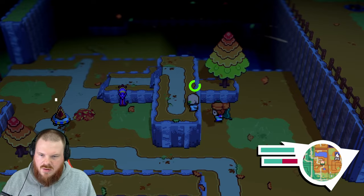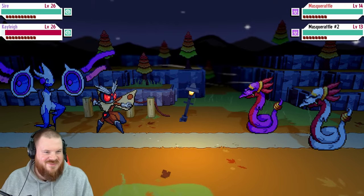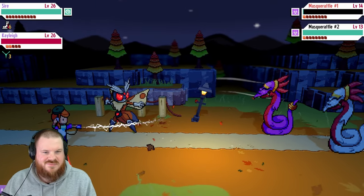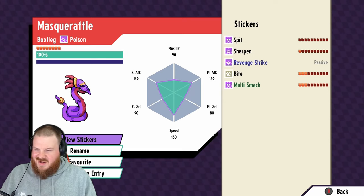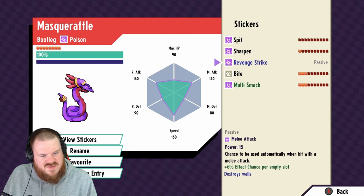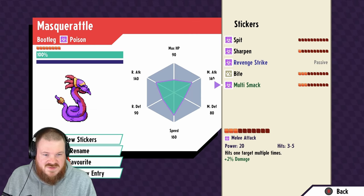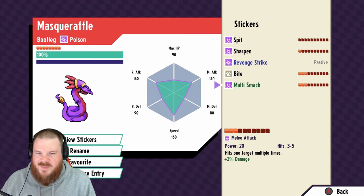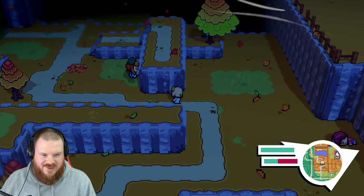And we jump straight back up. Hello Masquerattle — yes, I want you. Bootleg — I can increase its chance per every empty slot and it destroys walls. Multismack has extra damage. That is better than my current Masquerattle, so that's the one I'm going to raise. Absolutely wonderful.